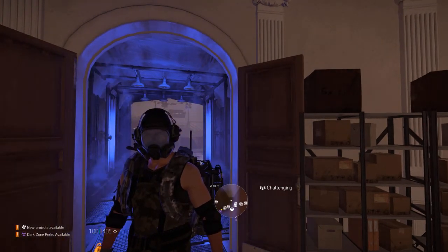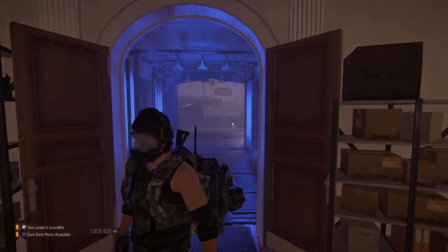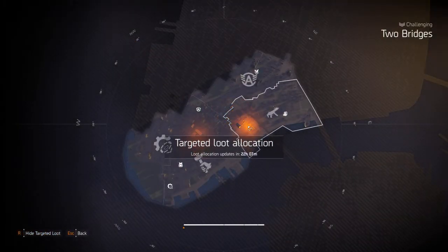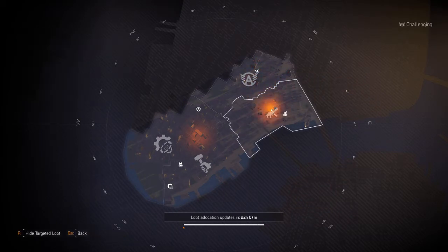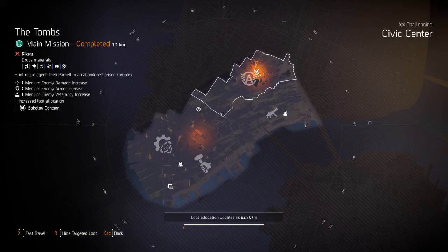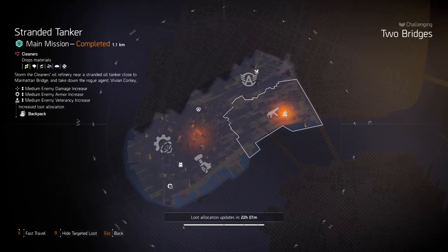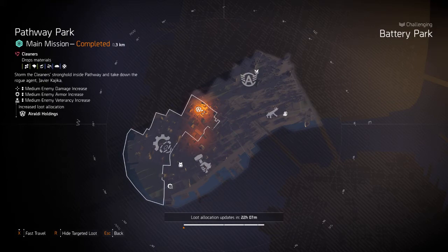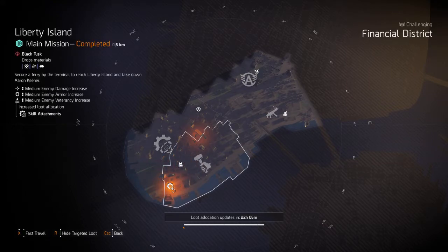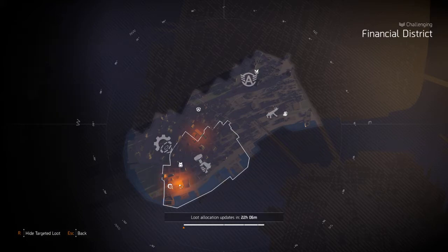Let's start by checking what we have. We have a World tier Sask skill attachment mods, we have Sokolov for the Tombs mission, we have a backpack from the Stranded Tanker mission, Heraldi again for the Parkway Park mission, body armor on Wall Street mission, and lastly skill attachment on Liberty Island mission.